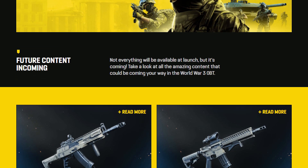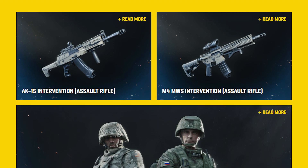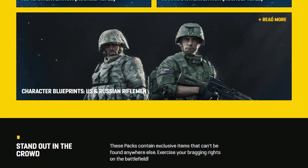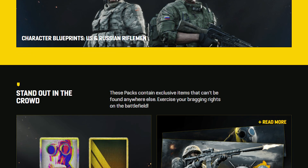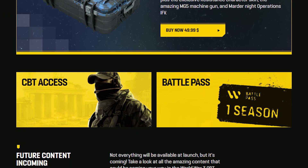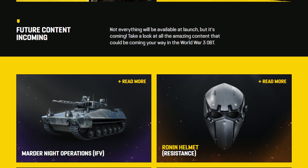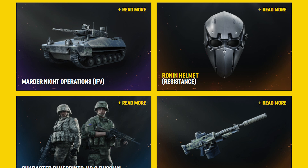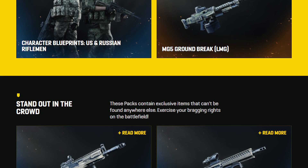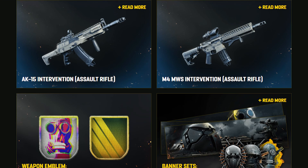The $49.99 Lieutenant Pack gives you access to the Ronin helmet, the Martyr Knight operations, a couple of character blueprints, even more weapon blueprints, weapon emblems for the M4 and AK-15, and banner sets, as you guys are seeing on screen. This is actually the pack that veterans get, along with some other stuff. You do get this pack if you already own the game on Steam.